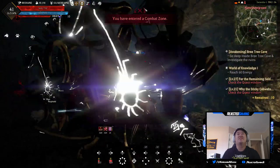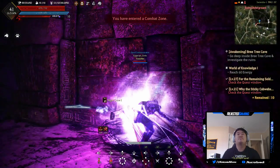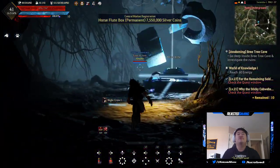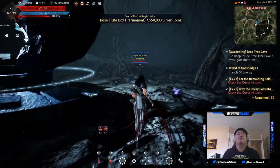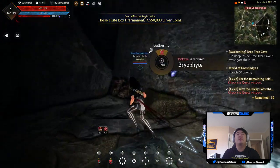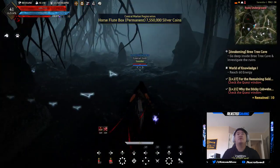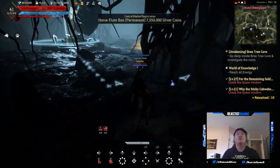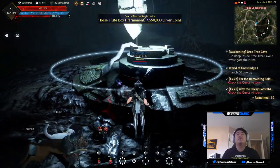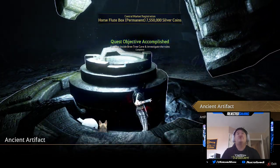I don't like when the enemies just die standing up. Here we go — ancient artifact. Let's see if there's anything else in this room. What's over here in the corner? Bryophyte — I need a pickaxe to mine that. Artifact at the foot of the Bree Tree.